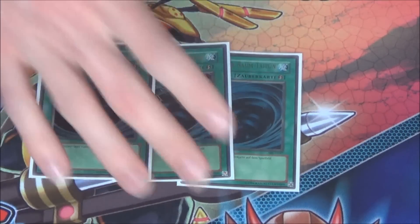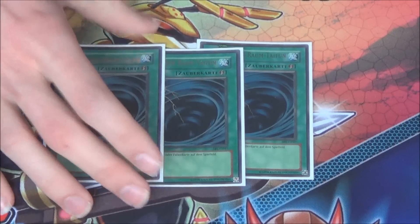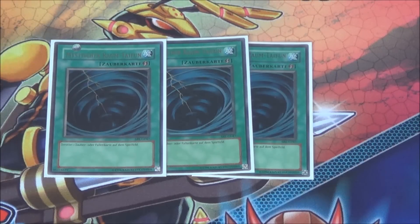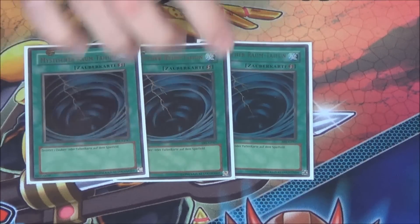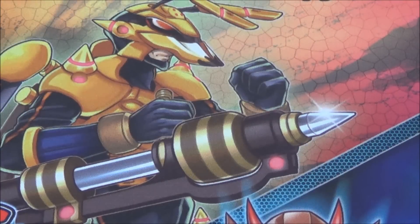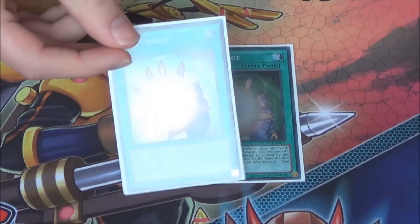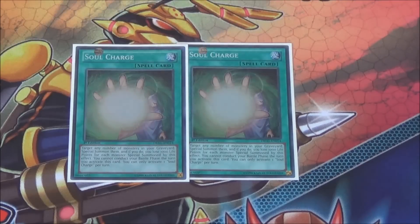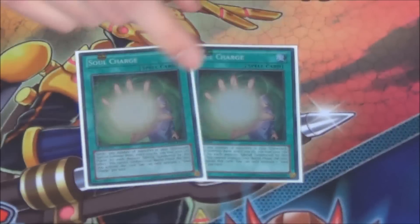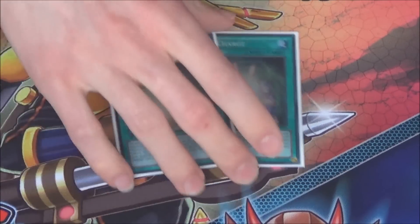Triple Mystical Space Typhoon — just too good in Inzektors. If worse comes to worse you can MST your own Ladybug or Hornets when they're equipped to get some pluses. You could summon a Dragonfly, equip Centipede to it, MST the Centipede, then Special Summon out of Centipede to go into Rank 3 if you need to. And then 2 Soul Charge — also a really good card for this deck, works like a Monster Reborn. You're pretty much just bringing back one card: one Centipede or one Dragonfly and that gets your whole combo going. You can Soul Charge Centipede, Normal Summon Dragonfly after you activate Soul Charge — it's just ridiculous, too good in this deck.